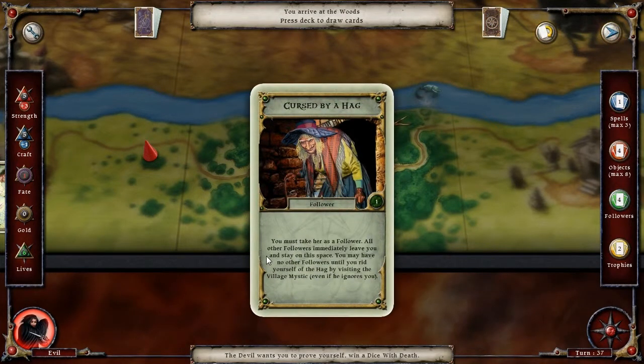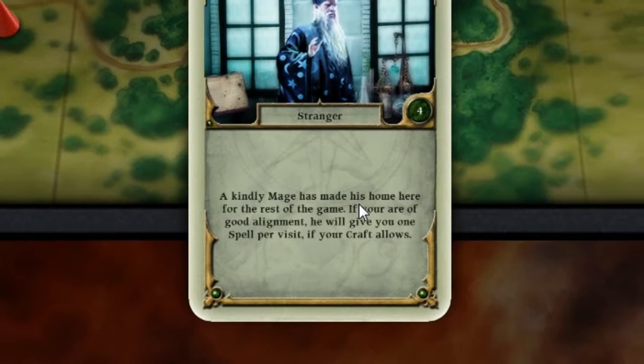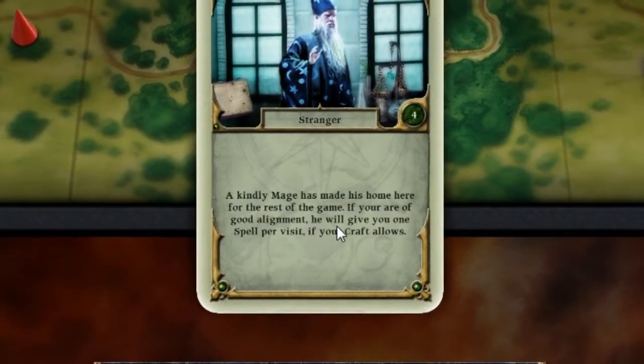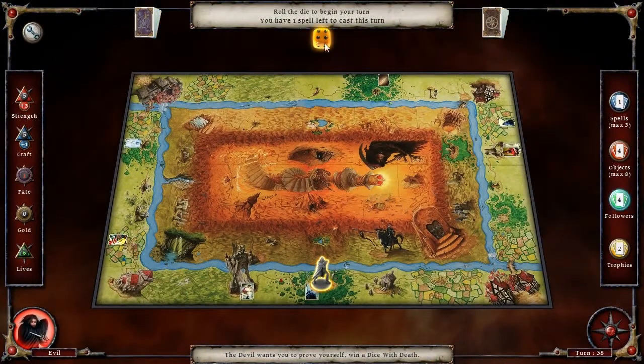A hag — you must take the hag as your follower. No, I really hate the hag. A mage — a kindly mage has made his home here for the rest of the game. If you are of good alignment, he will give you one spell per visit, if your craft allows. I'm not. Fuck you, mage.